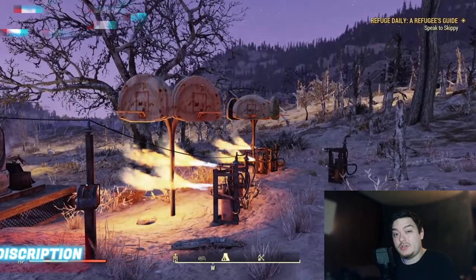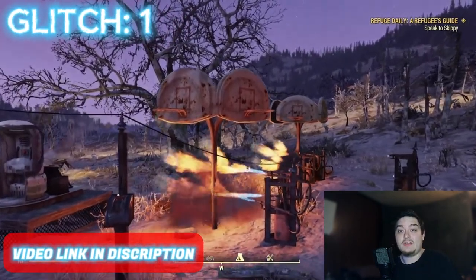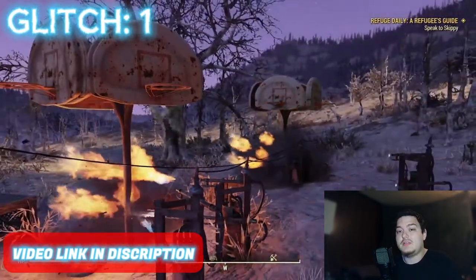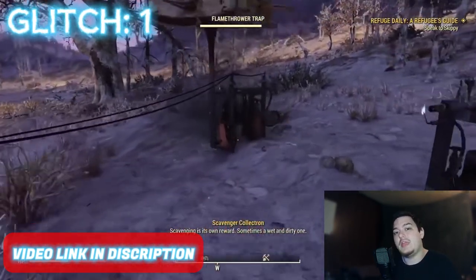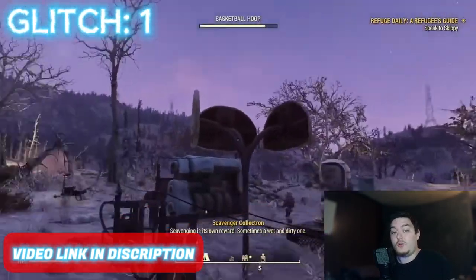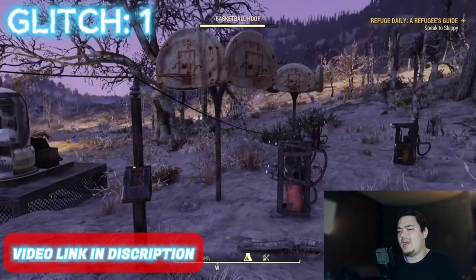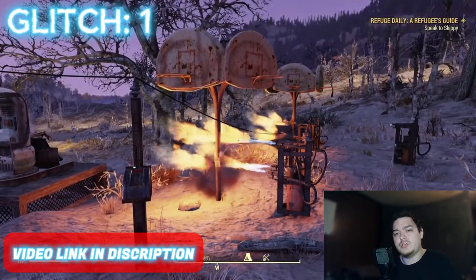This first glitch that I'm going to show you — one that you must do — is actually one of the newest glitches on my channel, and that's the camp duplication glitch. Basically what we're doing here is duplicating our collectrons. You can already think about how broken that can actually be. What you're going to be able to do is have each one of these collectrons sit there and store their own junk.